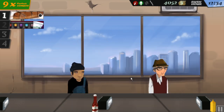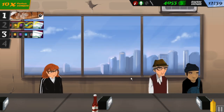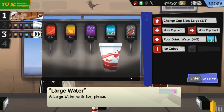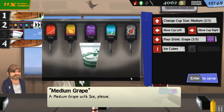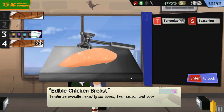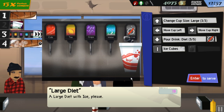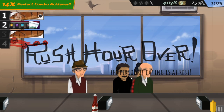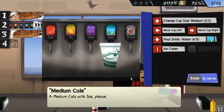Very simple, you don't have to worry about it too much. A large water with ice — I got you covered. And a large water with ice as well. Medium grape with ice, large diet with ice. One, two, three, four, five, six — season and cook. Medium cola with ice.